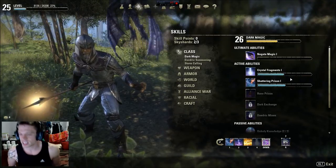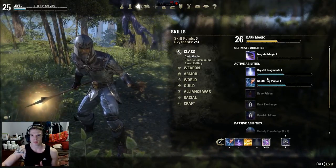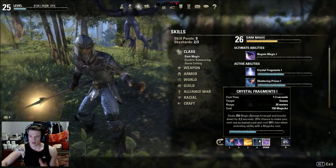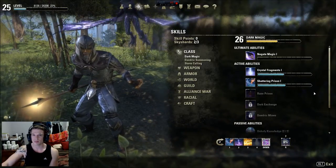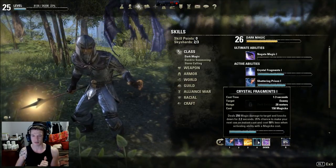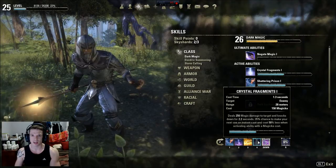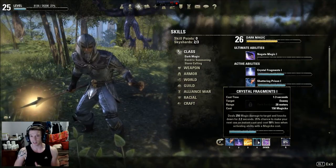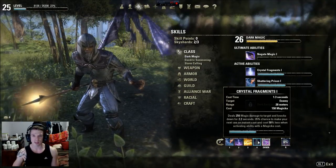Starting with dark magic skills for crowd control - these are very must-have spells. Crystal Fragment is fantastic: it's a high damage spell with a 28 meter range, so you can blast it before you even need to use any crowd control. Sometimes it does an insta-cast and it does that a lot more regularly than you'd think.